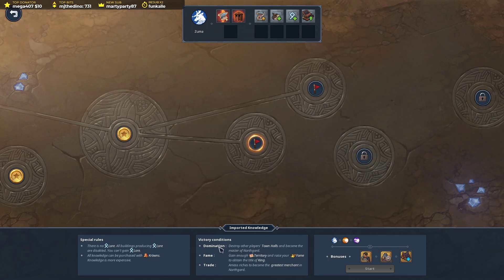The victory conditions are domination - destroy the town halls, fame - gain enough territory and raise your fame to obtain the title of king, and amass riches to become the greatest merchant in Northgard. So commercial influence is one option. It's a 1v1v1 which is good. We have to choose from plus 10 production for fishermen, plus 15 defense for shield bearers, or houses give plus two population.